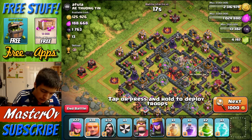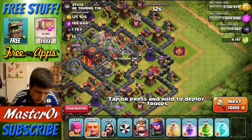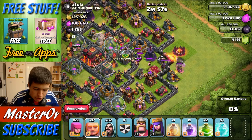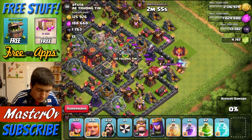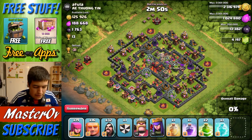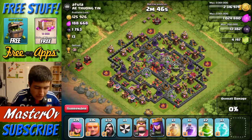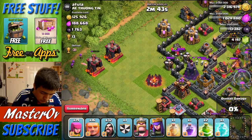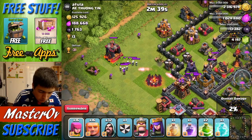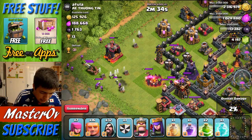We're going to start it off the same way as last time. We're not going to lure out the Clan Castle troops — or should we? Maybe we should. There are Clan Castle troops, which is not good — I was hoping there wouldn't be any in there to lure out, but there are a few. So let's bring those Clan Castle troops over here. I haven't got a Lightning Spell with me, so that's going to be an issue, but over they come. We've got some Skeletons joining in as well. Let's spawn in some Archers to start taking those down.